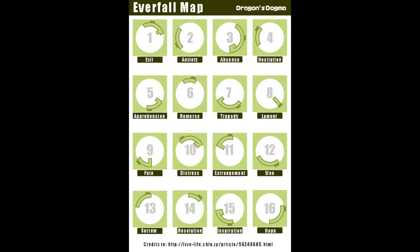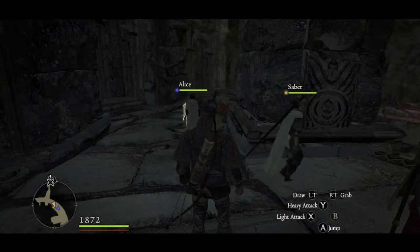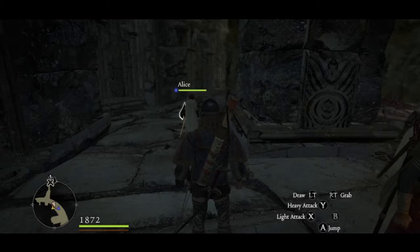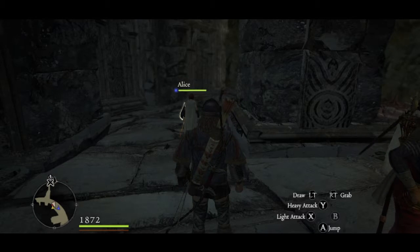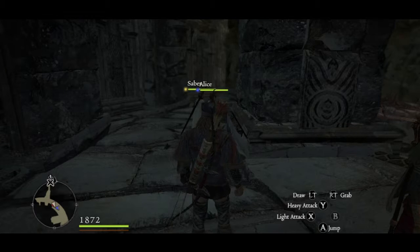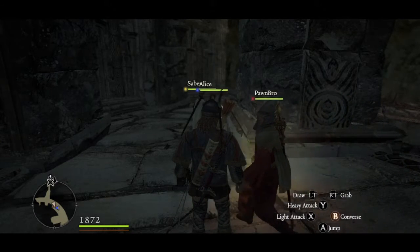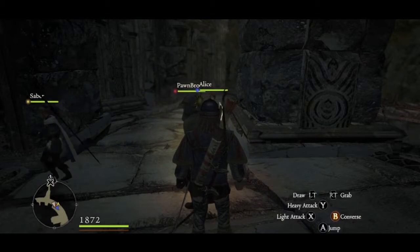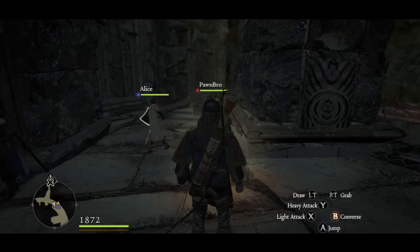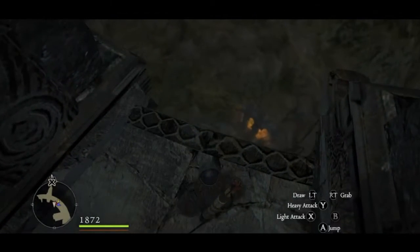I also heard there's a final boss called the Ur-Dragon somewhere in this area, and people say he's the strongest enemy. Let me look it up real quick. Okay — never mind. It says that in New Game Plus, the Ur-Dragon can be accessed via riftstone at Starfall Bay, a section of the beach in Caceres. So I was mistaken — the Ur-Dragon is not in the Everfall.